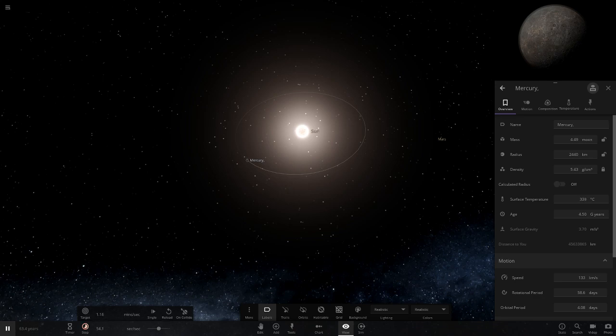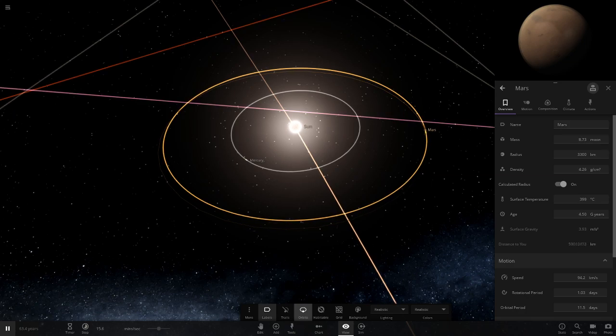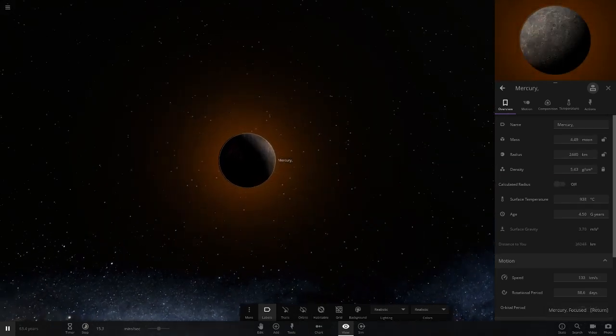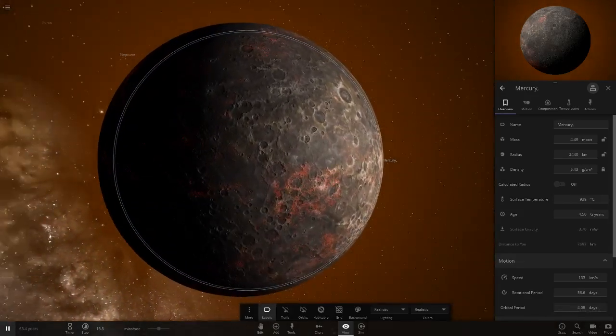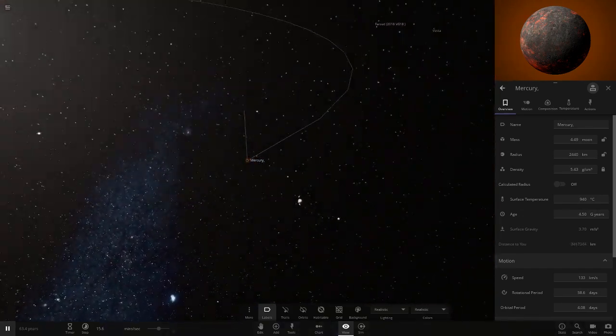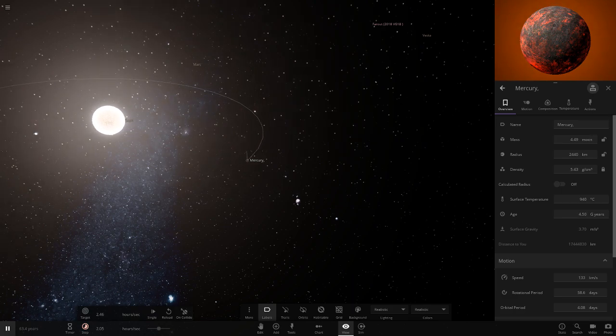Let's speed up to about one hour per step. Mercury is still increasing — it should go up to about a thousand degrees. Mars is getting pretty warmed up too, but not as bad as Mercury yet. Mercury is starting to get into the high 900s. It looks like it's topping out — maybe it'll sit just under a thousand.